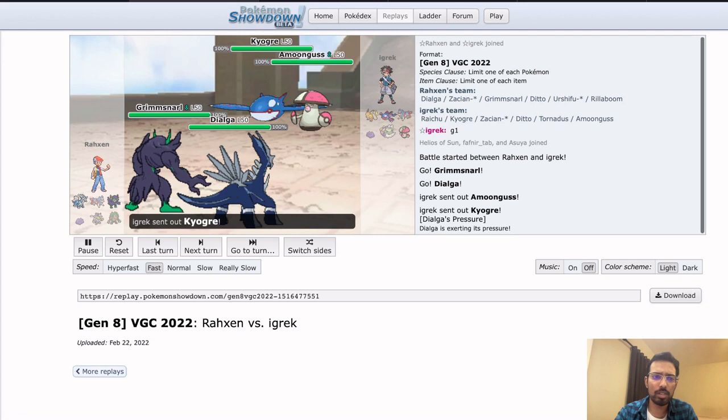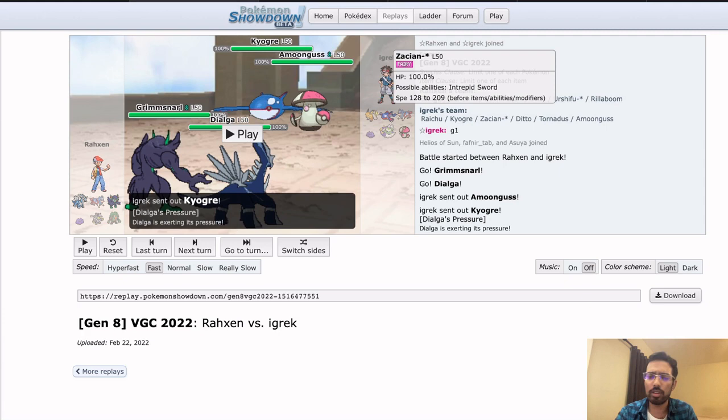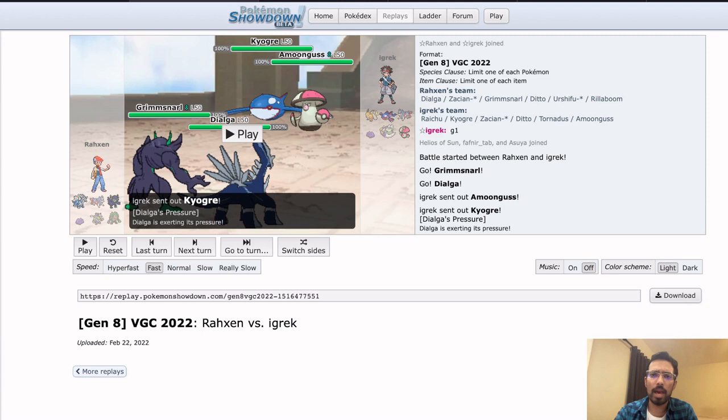The last set of the week is Roxen versus YT. I was told by friends that this was an incredible set with some really fun interactions, so I definitely want to check it out and also showcase what I think is the team of the week. Roxen is using the Dialga, Grimmsnarl, Ditto, Zacian, Urshifu, Rillaboom core. YT — a Japanese or Australian player — is using Raichu, Kyogre, Zacian, Amoongus, Tornadus, and Ditto. I know Billa had been using a similar team with fast Fake Out Grimmsnarl and Fake Tears in the Limitless tours.